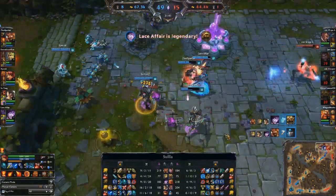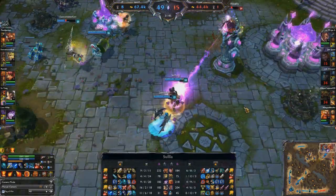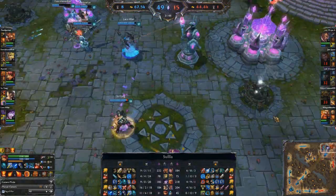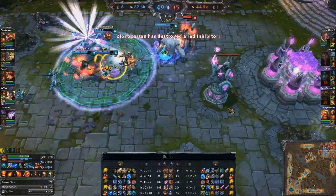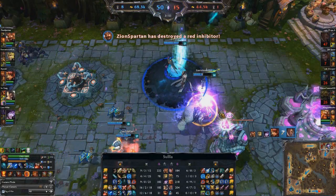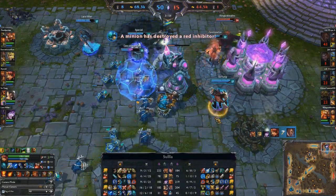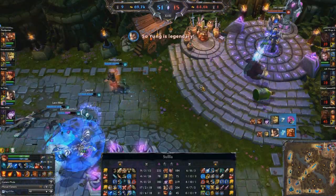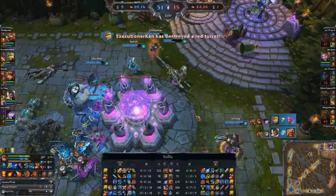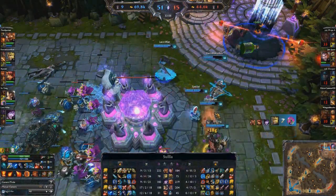You can see there's already a Nexus turret down. The second inhib is falling — by Lucian. Nice knowing you, MIA. That looks like it is finally going to be the end of this one. Graves uses his ultimate, Gragas just gets absolutely exploded. So this one obviously turned into a stomp as everybody now dives into the fountain to get the kill on Jayce — a serious try-hard game to be sure.